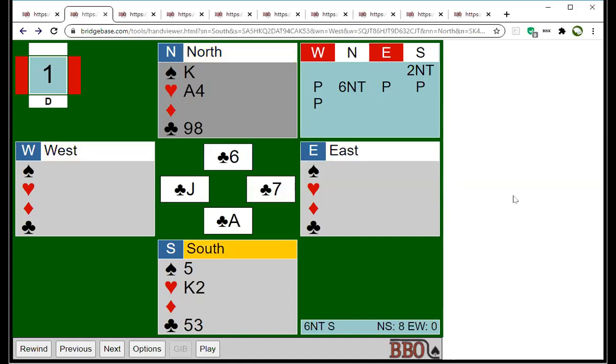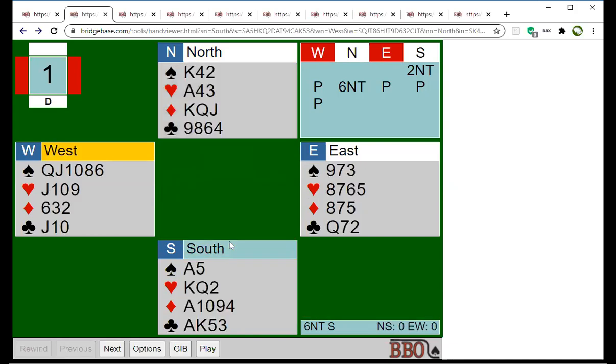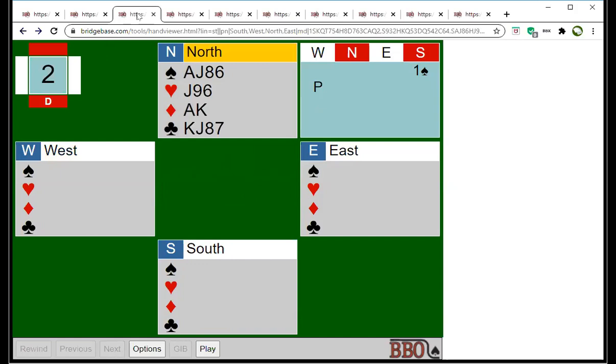Now I'll turn my attention to clubs. Cash two rounds — everyone follows — then play a third round, which I'll lose. But I've established a club, and when I get back in I'll be able to make my 12 tricks. Fairly straightforward, although about half the people only made 11 tricks on this one. You just have to go after the clubs and establish tricks there.